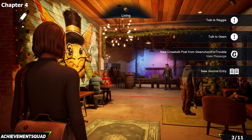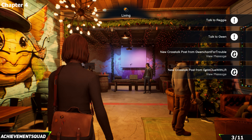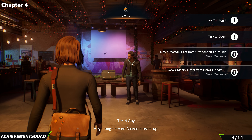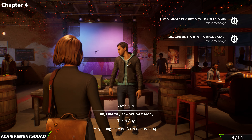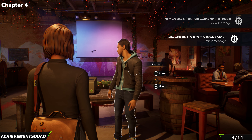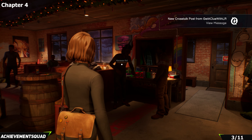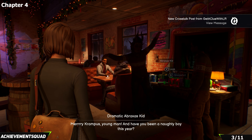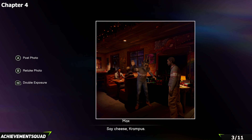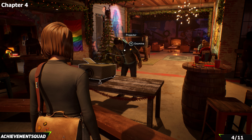At the Krampus event, just to the right of Reggie there's a guy dressed up as Krampus — grab a snapshot of him. Then turn around and grab a shot of the stage as well.